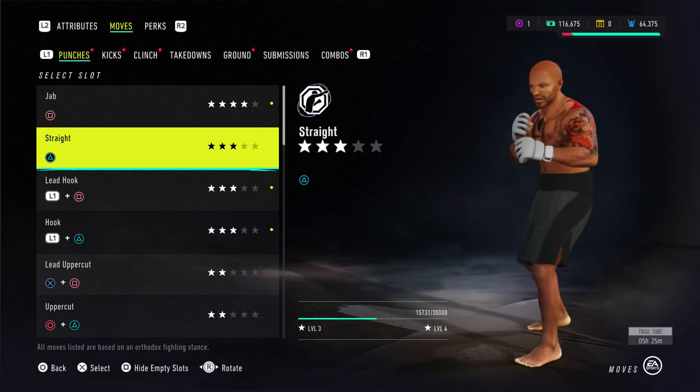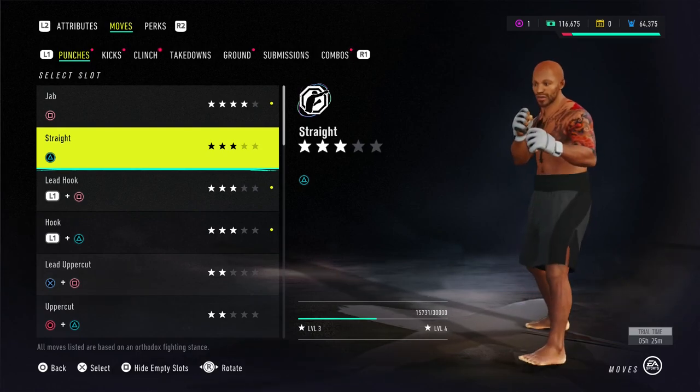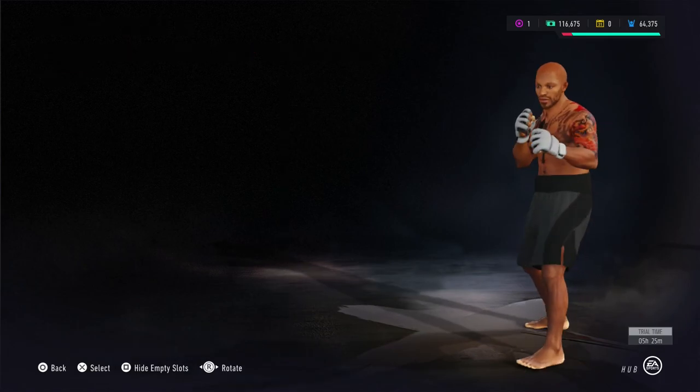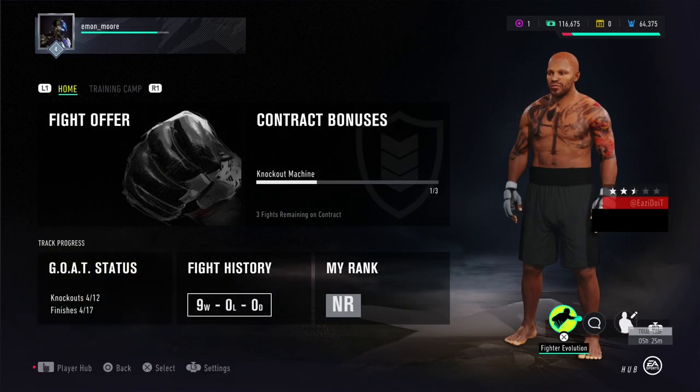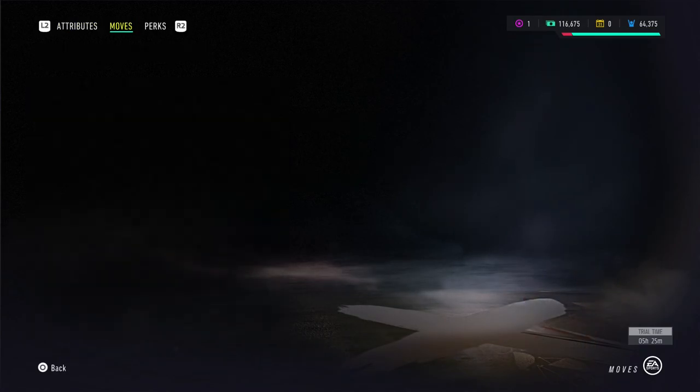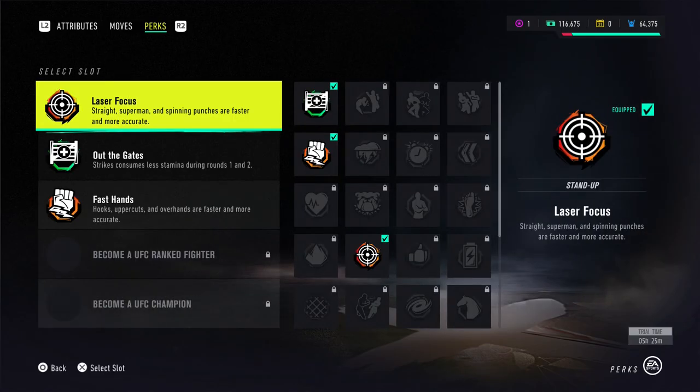Yeah, these are my attributes, these are my stats — this is what we're doing. Let me show you guys my perks. I have Fast Hands — I love the fact that my character can deliver bombs and daggers accurately, faster. Obviously during rounds one and two it's very important for me to get those strikes in, and during those rounds I do like to hit them hard and hit them fast.